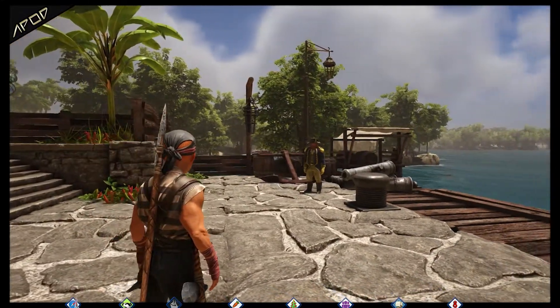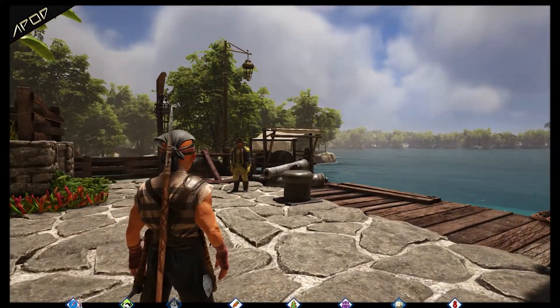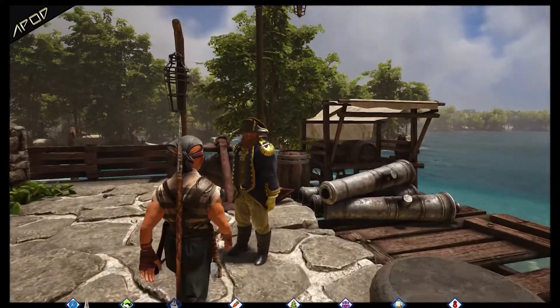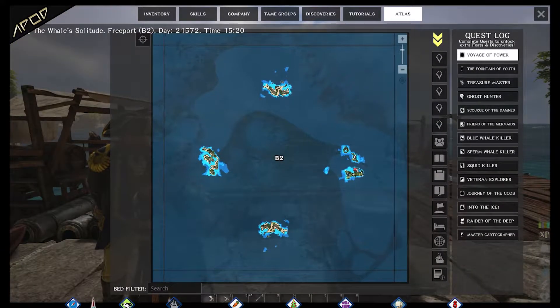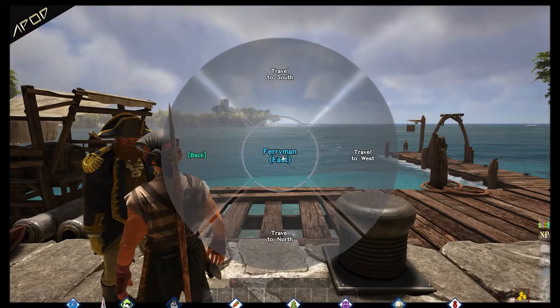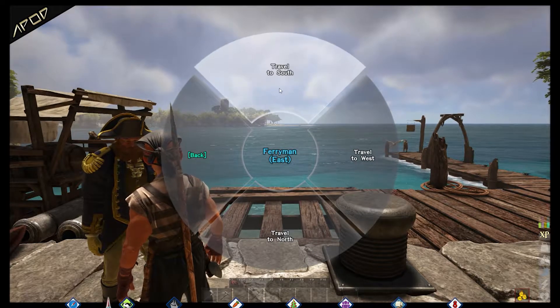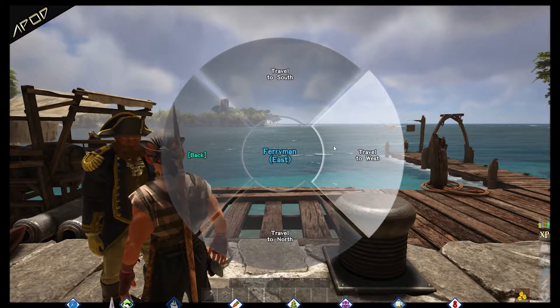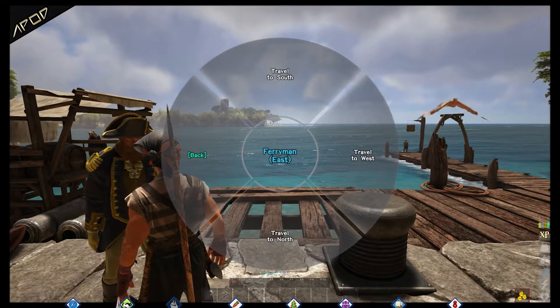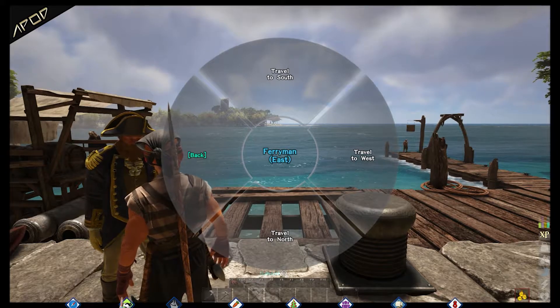If we join a server and don't play solo, there will be a ferryman at the free ports. Free ports take up a full grid on the world map, and in this grid you get four free ports. The ferryman offers you a free trip to one of the other islands based on the direction from your current island. This is mostly used by friends that want to start off from the same free port.